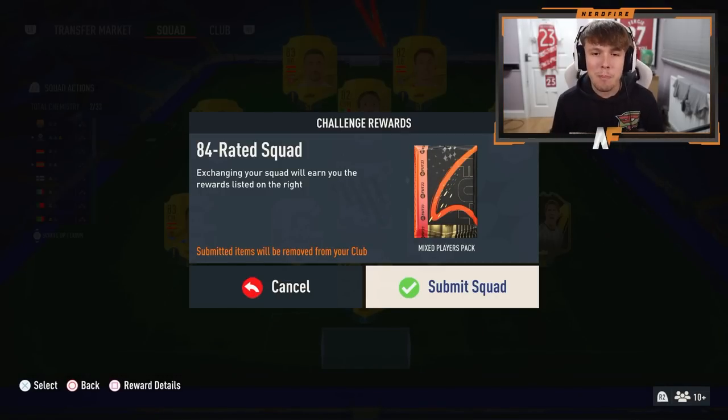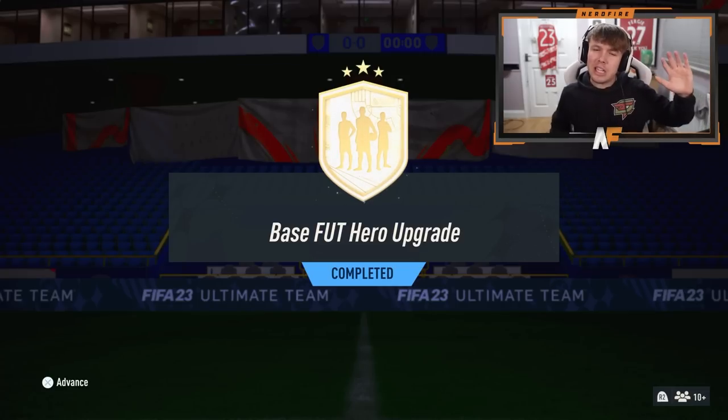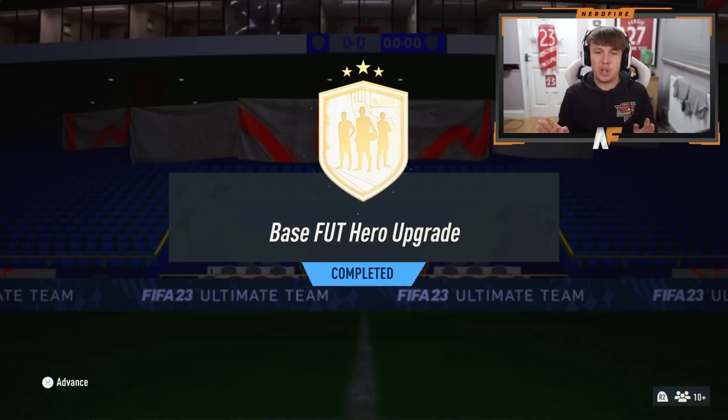I'm about to submit the final squad to complete the Base Foot Hero upgrade on my main account. You need an 84-rated squad and an 85, the 84-rated squad requires a Team of the Week, and both require some 86s or above. It's not too expensive, and obviously we can get any Foot Hero here, which means it's not capped - which is good, since the last one was capped at 87.